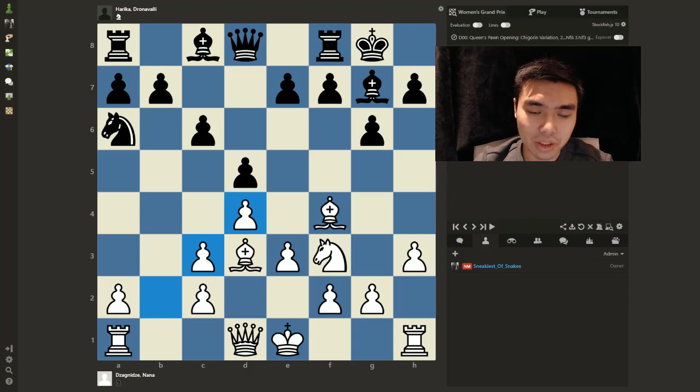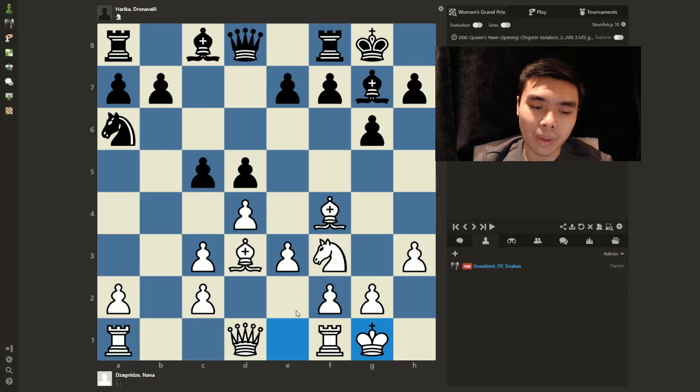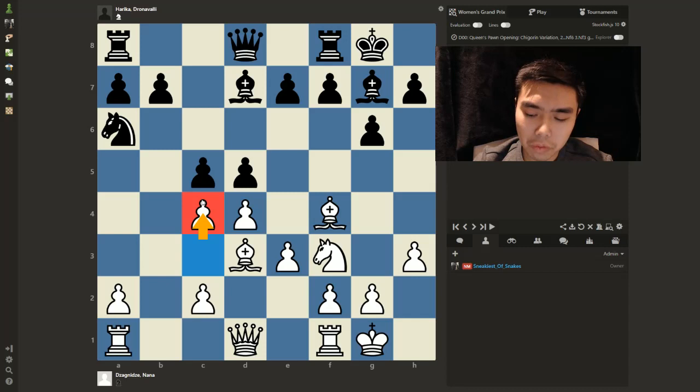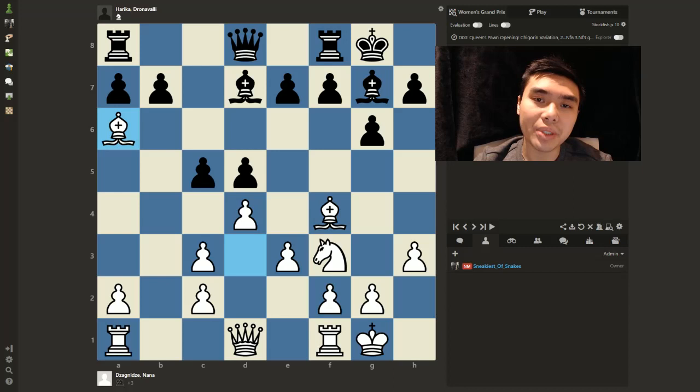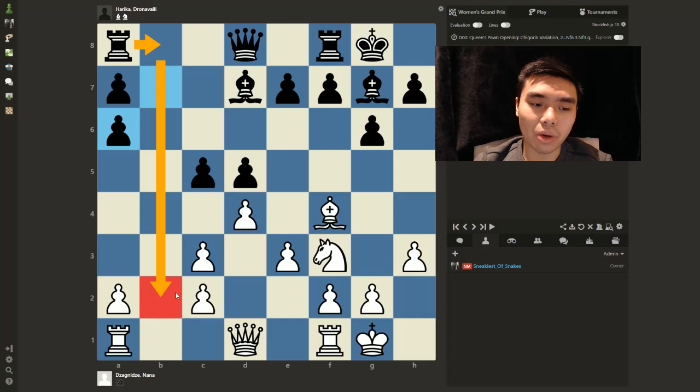C5 is kind of forced — that's why we played Knight A6 in the first place, to support this pawn push. With a move like this coming in, all of a sudden Black might have a pawn storm coming in, which is quite deadly against White. So White just castles after Bishop D7, then plays Pawn C4.